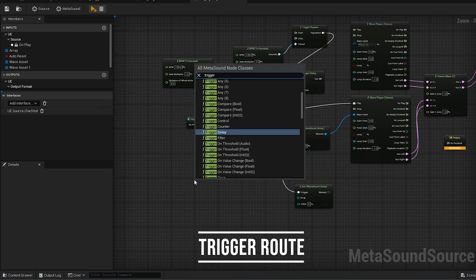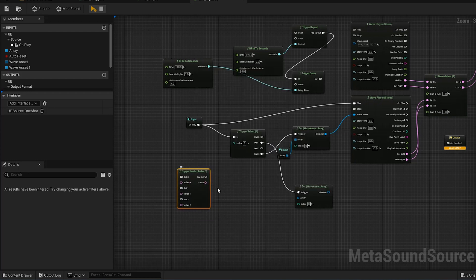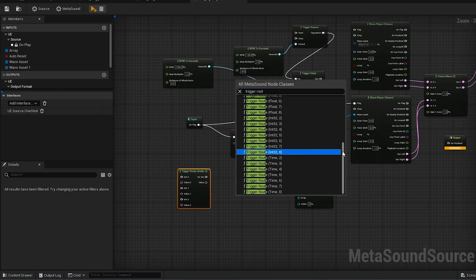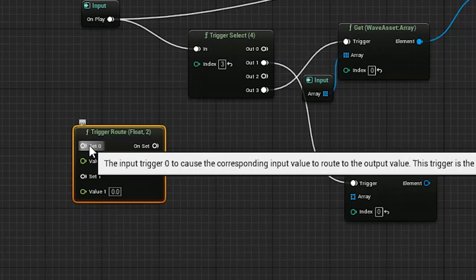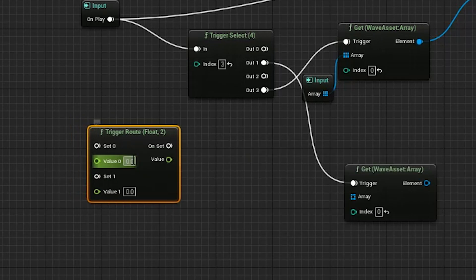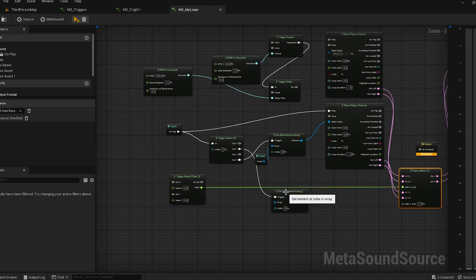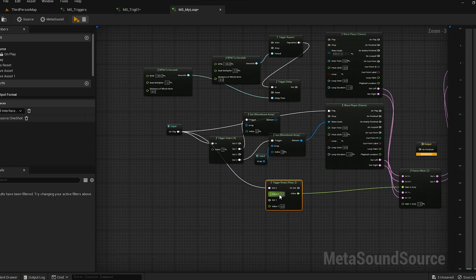You can see where you're increasing the random probability of things happening yet within a structure of control. Maybe you want a big military-type snare drum to start sampling but only at a certain time — you change the index at that time and the snare is replaced with a different-sounding snare. The last node we're going to talk about is the Trigger Route node — pretty self-explanatory, but it's a way to route different things: audio, time, integers, and floats.